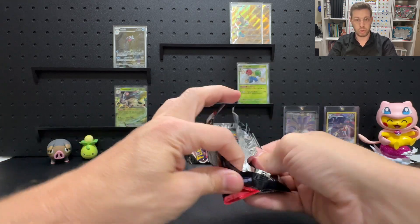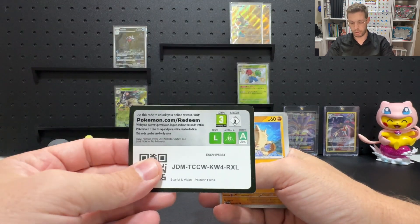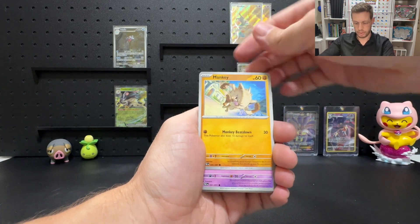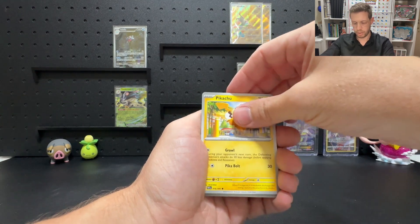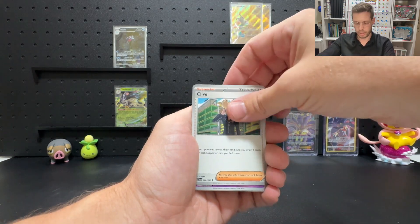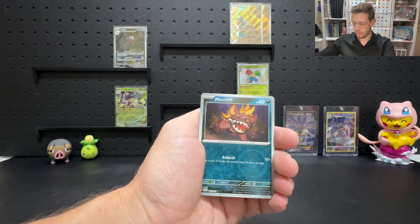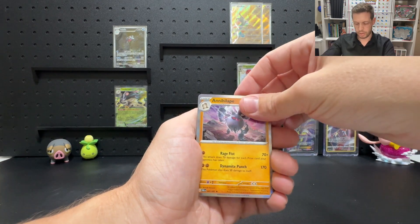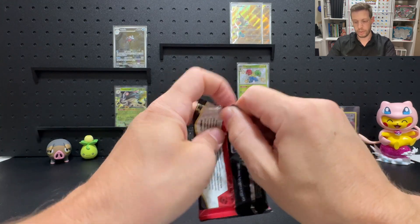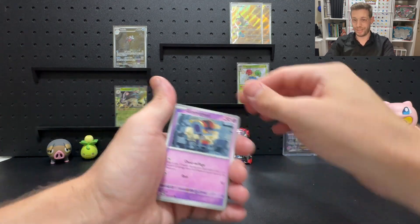Let's get into pack number three. We've had two or three hits — we're running over 100% strike rate at this point. Pack three: Lombre, Mankey, Flittle, Pikachu, Greavard, Clive, Curly, Tinkaton, Maschiff — and our first pack with no hit ends on an Annihilape. But that's okay: three hits from three packs, we've only dropped to 100% strike rate, which is pretty cool.